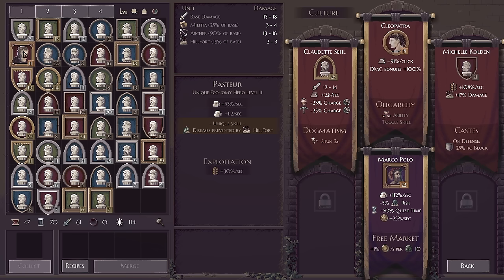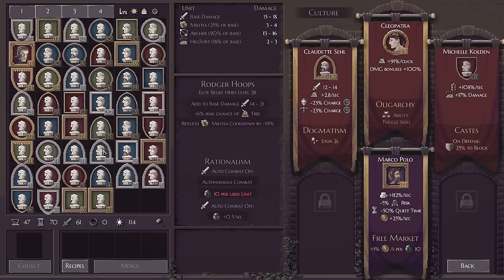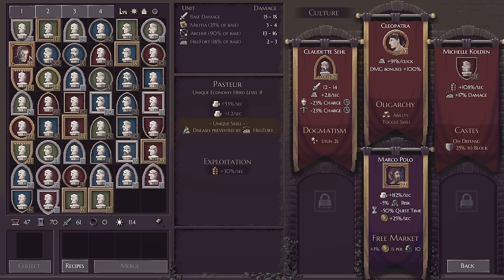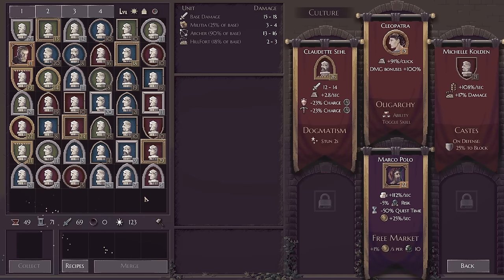I don't fully understand the leader system — there's this very confusing recipe system. Four common heroes of every color or shape — but if I put in four of the same, no I can't do it. So I can't figure out how that system works. Maybe you guys can help me figure out the leader system, because otherwise I've just taken heroes that looked good. You can see their names — we did get Marco Polo and Cleopatra — and you can dismantle them which adds to your components.